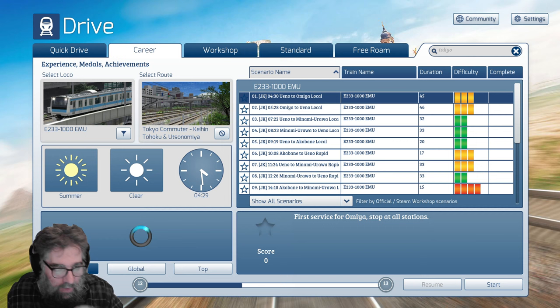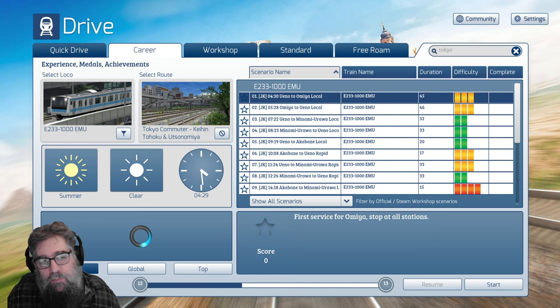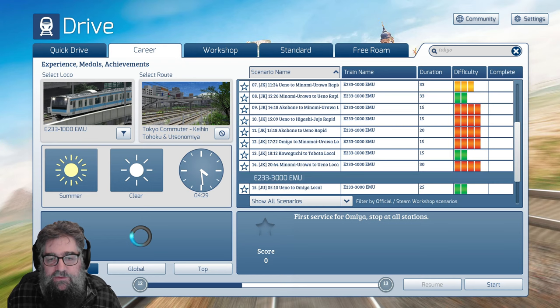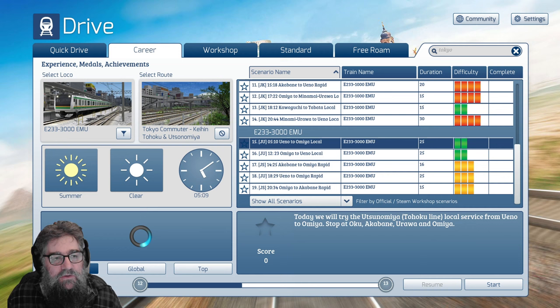G'day viewers, this is a first look at Tokyo Commuter. Pihin, Tohoku and Utsu no Miya, I think. You get a bunch of scenarios. You get two trains. There's 14 scenarios for the E233-100, which is the blue one, and there are five for the E233-3000.